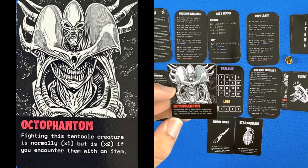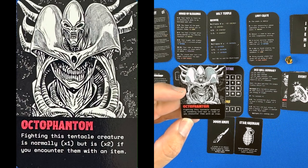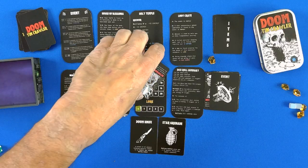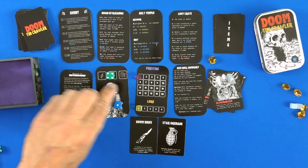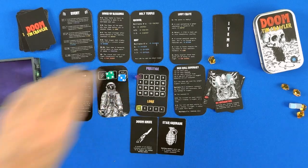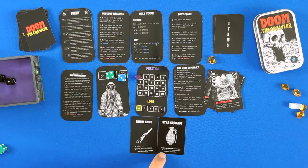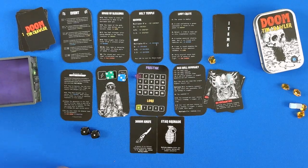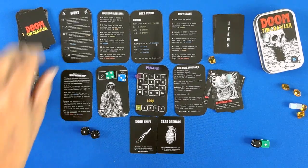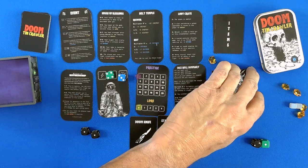Next, an octophantom. Fighting this tentacle creature normally requires 1 success, but it is times 2 if you encounter it with an item. I'll go ahead and use an oxygen to push myself. Rolling doubles gives a 2x success during any combat encounter — and we got doubles! So that is great; we succeeded just with a double. I feel like I'm playing Monopoly. We don't get any reward though — that stinks.